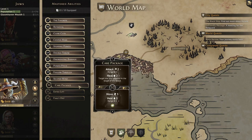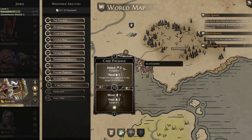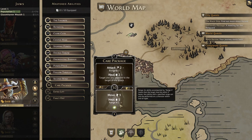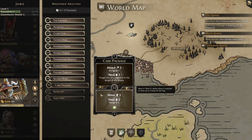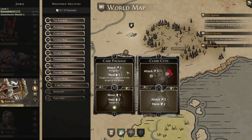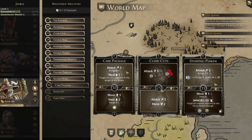Moving into the more situational X cards — first we have Care Package. The top is an attack 2 at range 3, and then we can heal for 2 an ally adjacent to our target, which can be great for keeping our tank topped up on health. The bottom is a move 3, then heal 1 at range 1 and activate earth, meaning we can heal ourselves or an adjacent ally. The initiative is a meh 30. If you have a melee character in the party who is often adjacent to enemies, this can be a good card, and trading it in for Close Cut or Stopping Power is probably your best bet.